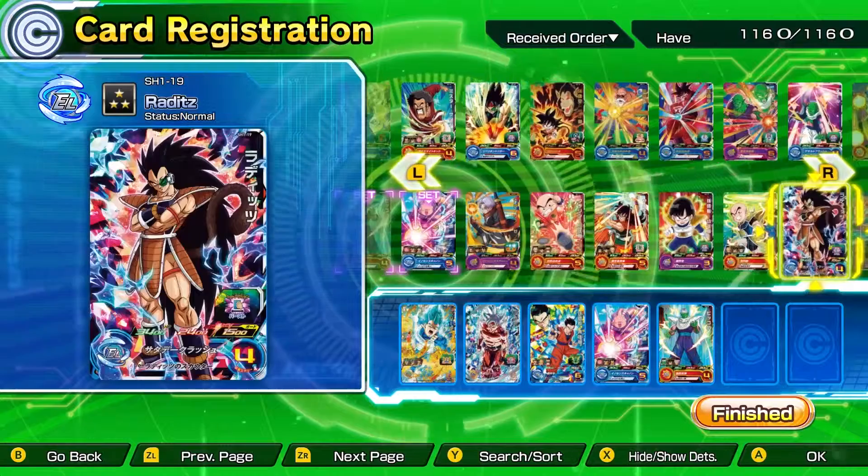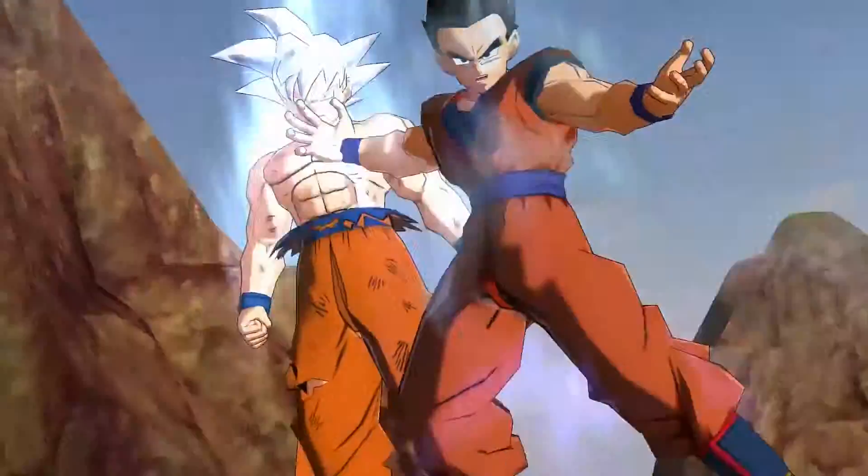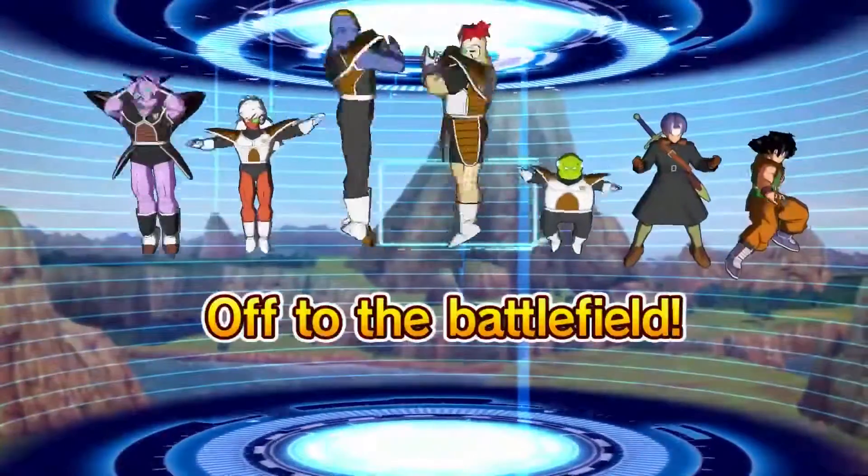Pick heroes who fight well together and whose abilities will complement your team as a whole. Certain card combinations can even unlock ultimate unit attacks — powerful abilities that can quickly turn the tide of battle. Try to form these specialties when building decks of your own.